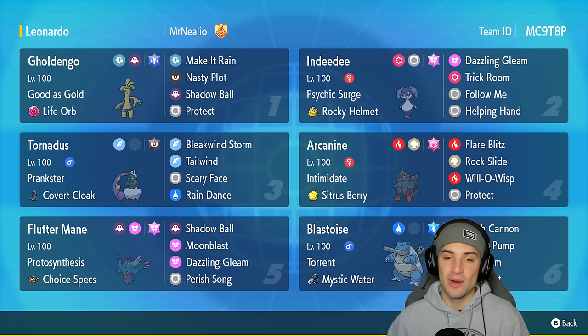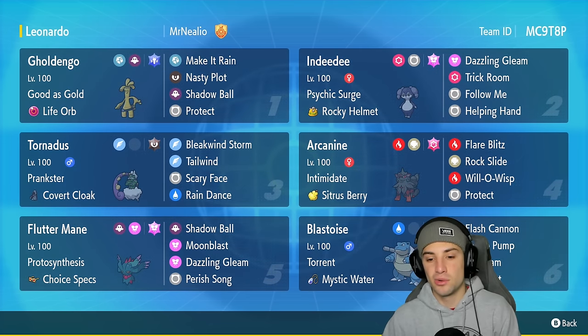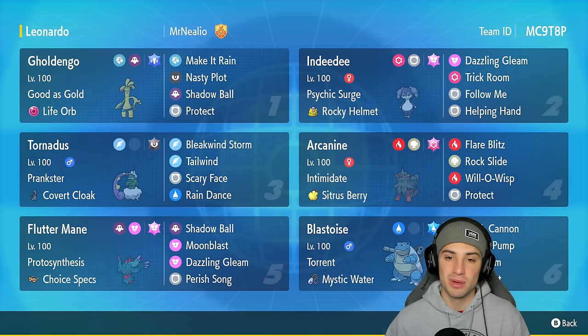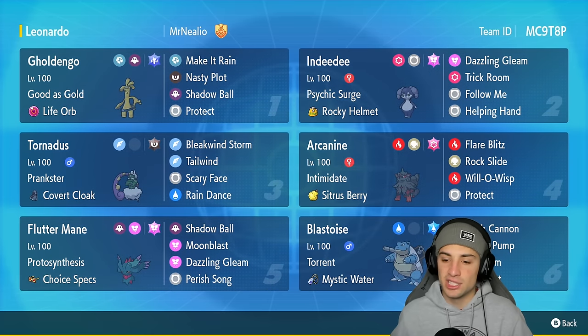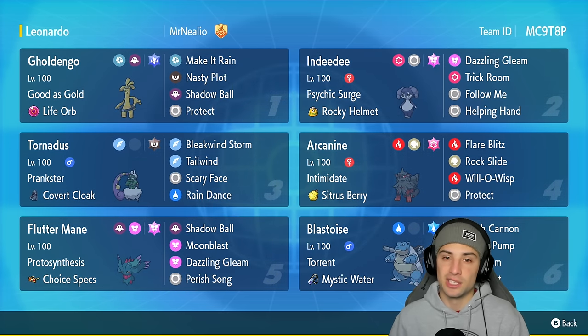As always, rocking out with Fake Out for first turn flinches, Ice Beam, Hydro Pump, and Flash Cannon for a perfect move set to cover all different typings across the meta. It also has Taurine as ability, Mystic Water as item, and Tera Blast allowing Hydro Pump to do an insane amount of damage. Blastoise you don't really get to see too much on ranked because it's a niche Pokémon and will boom — it counters a lot — but built with this team and set it's actually pretty strong.